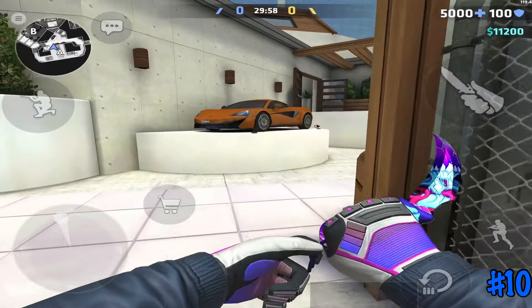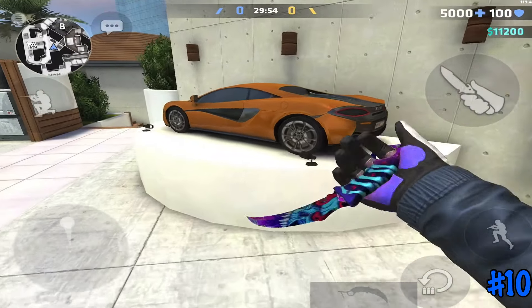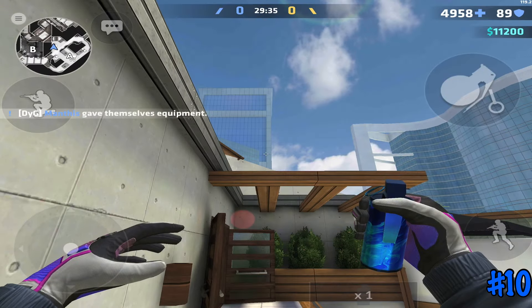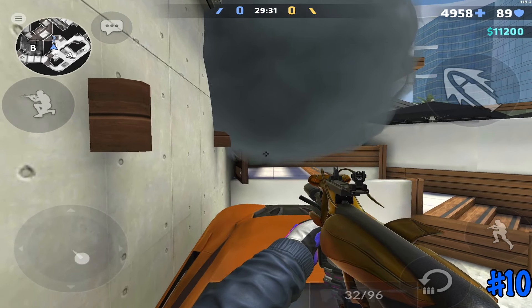The final map for this will be Soar. Once again I'm going to be showing you guys a one-way for a post-plant situation. If you stand on this McLaren and aim your crosshair at this wall, you'll create a one-way for people pushing through CT doors.